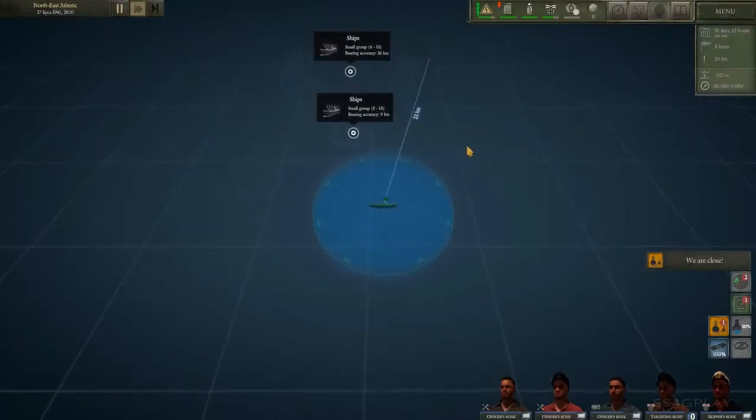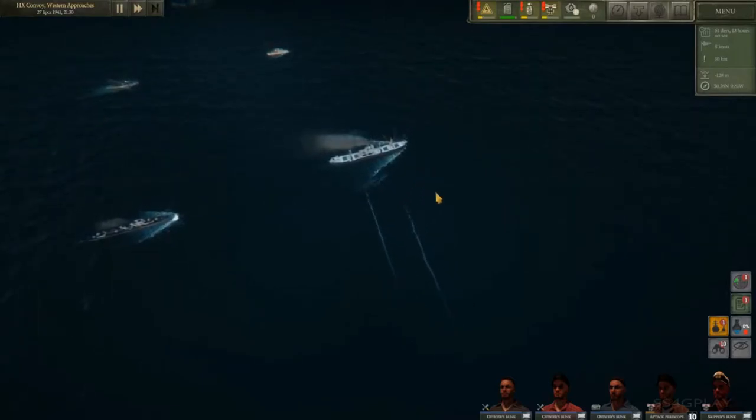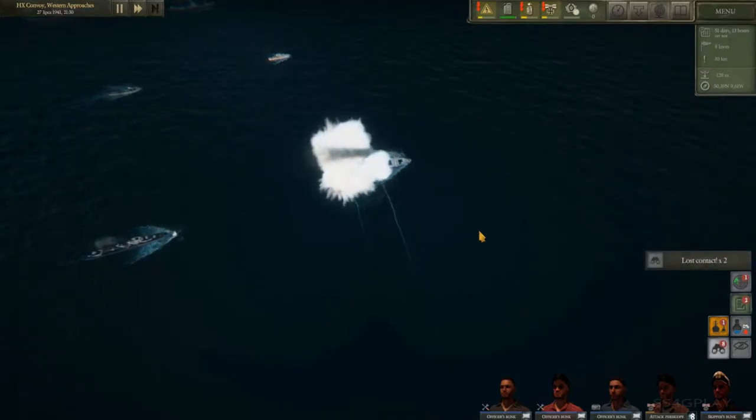To find a full-blown convoy, players will have to use the hydrophone, count on signals from another U-Boat, or just get lucky. Convoys are well defended and meant to be attacked after you get some experience under your belt. There are also many lone ships traversing the seas that are easier prizes.